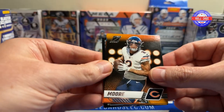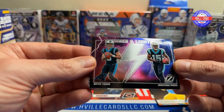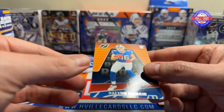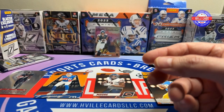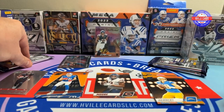We've got another DJ Moore, a Justin Herbert, Bryce Young and Mingo — Thunder and Lightning, my boy. Roll Tide. And a Dalton Kincaid rookie. These inserts aren't worth much, but it's a Bryce, so I'm going to bag it.